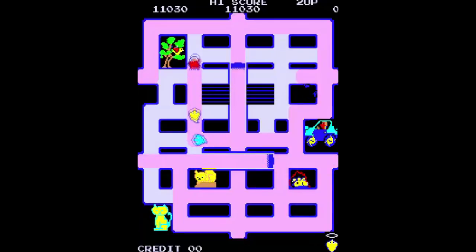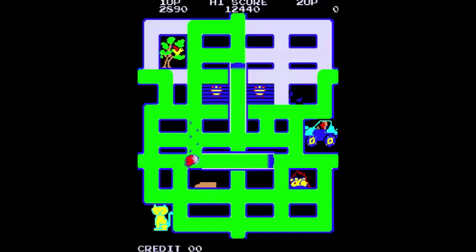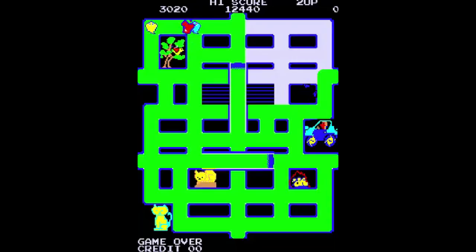Unlike Pac-Man where the ghosts get faster and smarter with each level, Make Tracks has the fish get smarter every time you kill them. This makes your roller nearly useless after you've crushed the enemies three or four times. After that they'll either stay away from the roller entirely or ambush you at the end of its route, which gets frustratingly difficult really early in the game. This probably wouldn't be so bad if the fish had some sort of pattern like the Pac-Man ghosts, but instead they just seem to go straight for you.